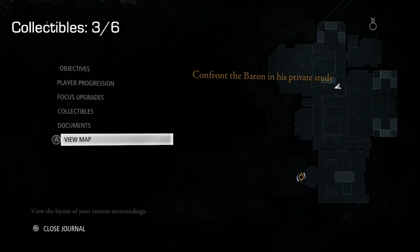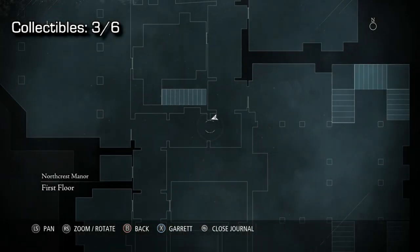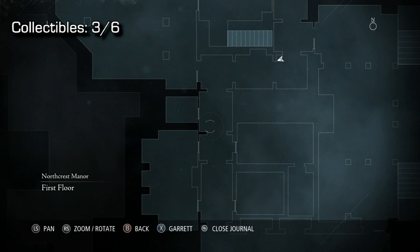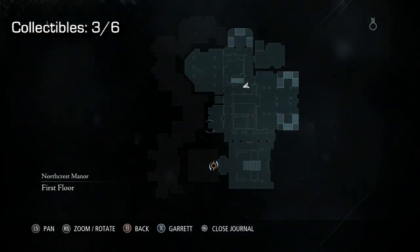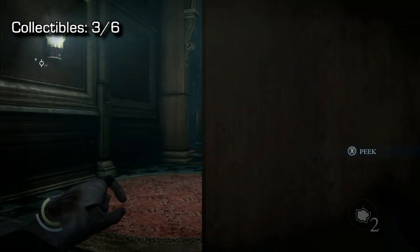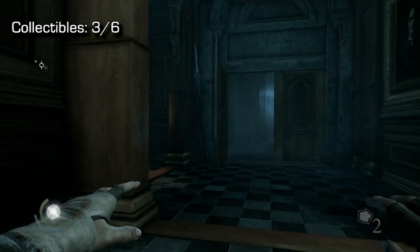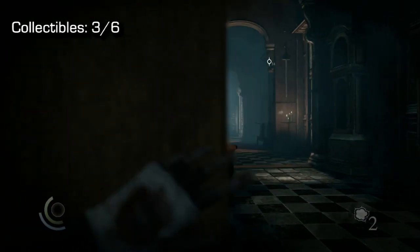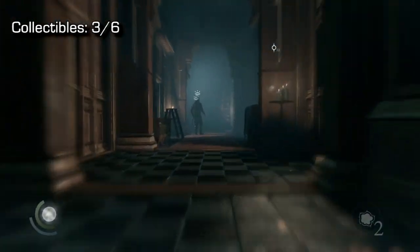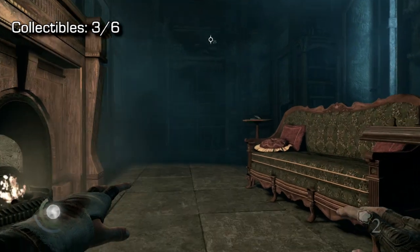Now moving on — number 3 and 4, you can do in whichever order you want. I recommend doing the first floor first and then the second floor. So on the first floor we have our third collectible. You see the hallway right here that kind of connects all the rooms — there are some guards, so you'll want to keep that in mind. You can do whatever you want with them, I actually just leave them be. But once we come down this main hallway, you'll see them right at the end, and what you want to do is sneak into the second door on your right hand side.